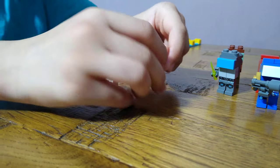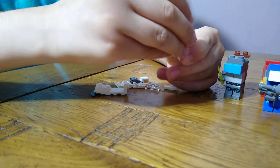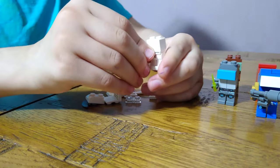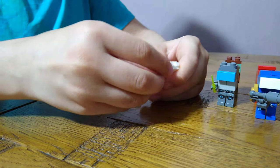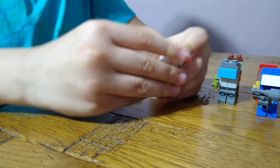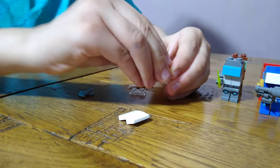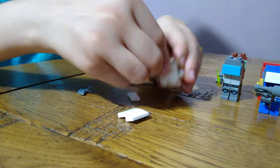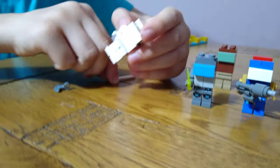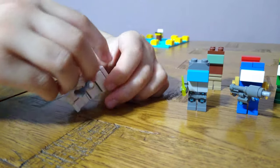We're going to make imposter white. I'm going to need white legs, then a regular brick with no hole, and put a white hand piece. Then one of these for the backpack, one of these, and then the slope. For his axe we're going to need a tube and then an axe piece. Here we have imposter white.